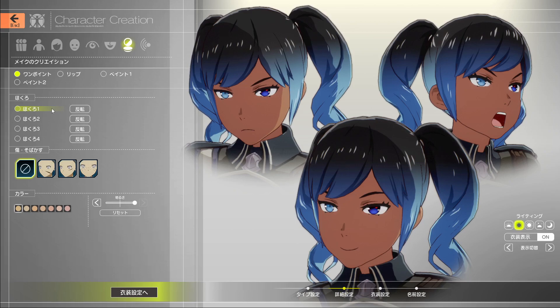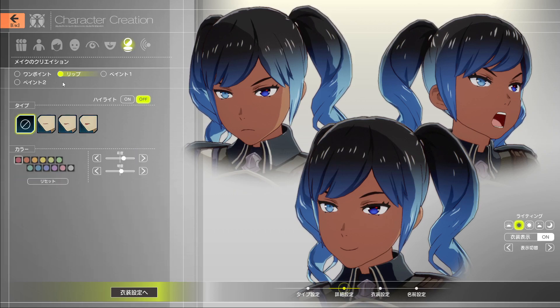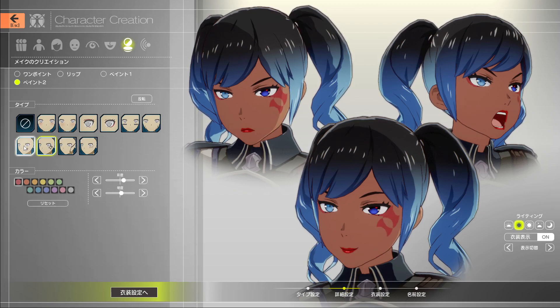Over here is going to be all of your face paint type stuff. This first row is moles — you can have them all on and change them around with this button, which mirrors them around the face, but you can only move them that way. Over here there are going to be some scars, and you can change the opacity of those and kind of like the color of it. This is going to be like lipstick if you want to put on some face paint. This adds a little glisten on the lip and you can darken it however you want. This section adds more different types of makeup — there are two types, so you can have eye shadow and something else combined. You're not just limited to one.